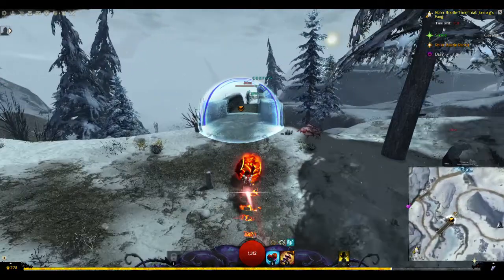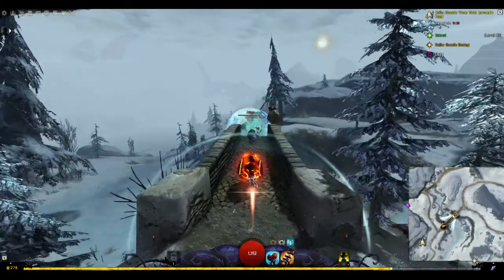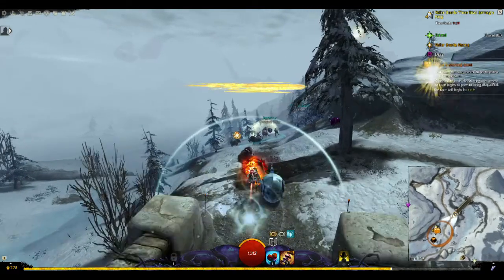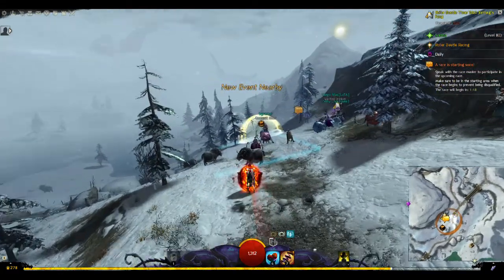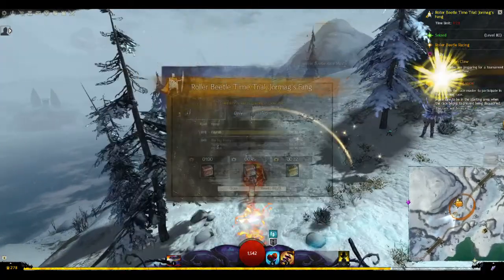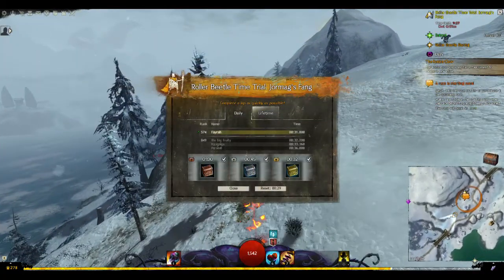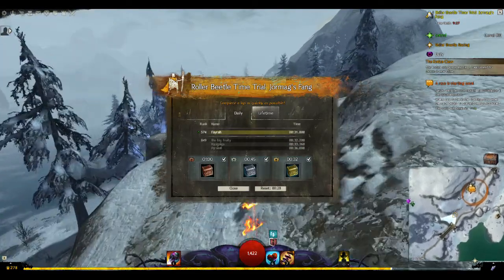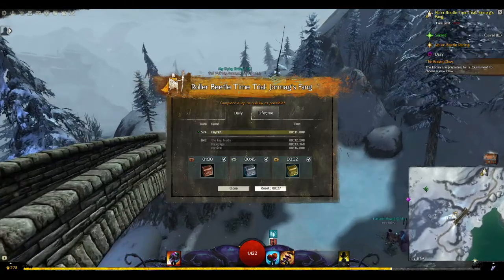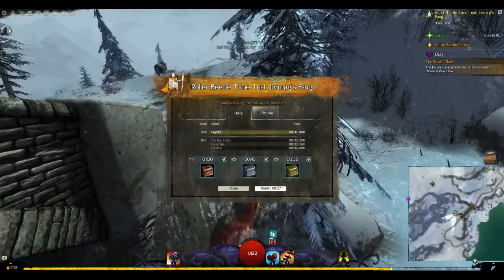Accelerate before the bridge, grab your orb, and then accelerate as soon as you're on even ground again. This is definitely one of the races that requires the most precision. We had a bit of a disagreement about whether this was the hardest, or if Brisbane was, simply because of how little room there was as far as time.